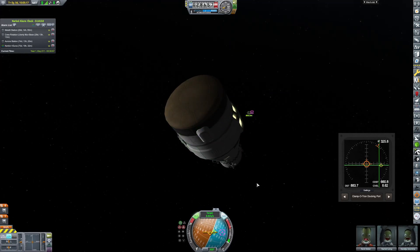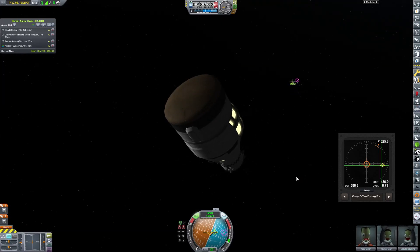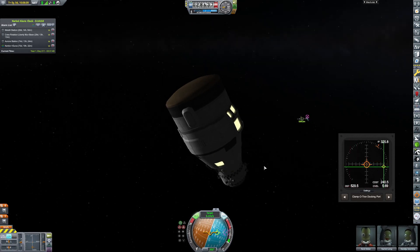They will need a little attachment module to send them back home. I'm going to send them an attachment that they can connect to, ride home attached to it, then detach from it before re-entering the atmosphere. They can land just like any other capsule — it won't be any real issue at all.